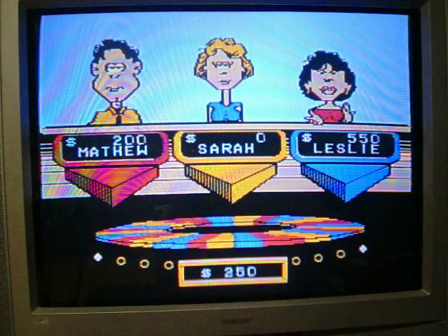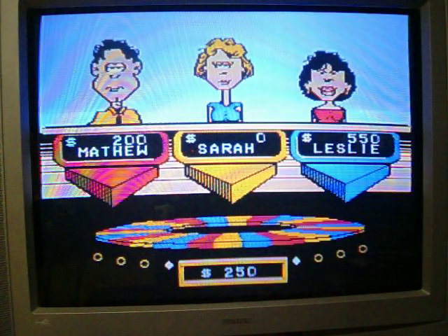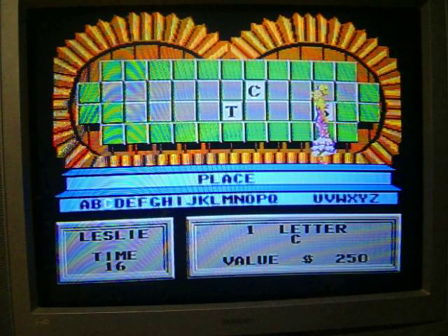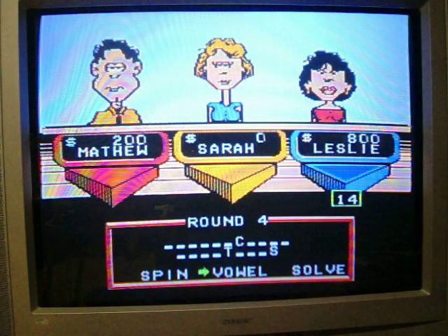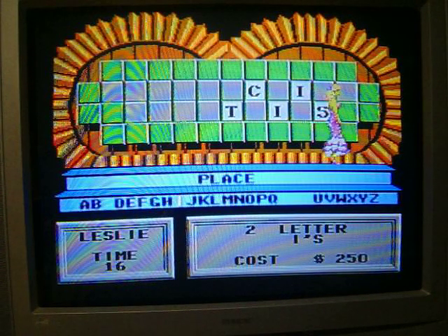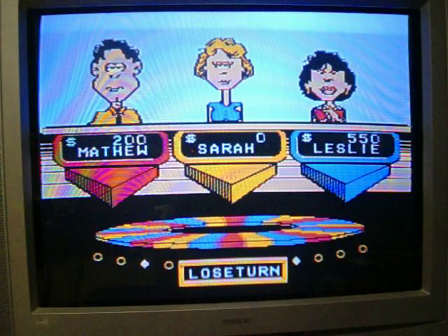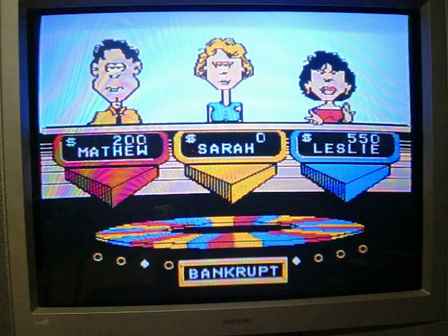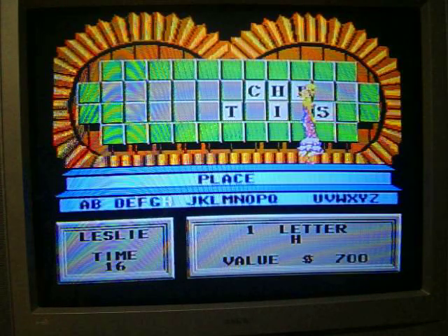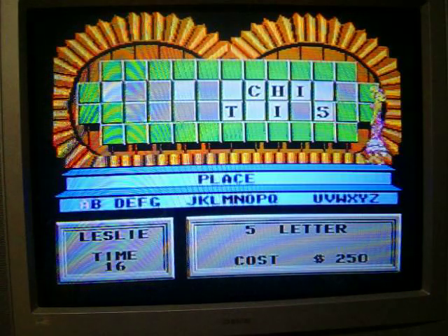I already know what the last one is. I spin $250 and call C — there is a C. I can't believe I didn't notice this. Leslie buys an I — there are two. Just missed trouble at $700, Leslie calls H — there's one. She buys an A — and there are five of them.